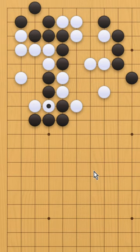If white blocks black, then these two stones are captured. And if white protects the two stones, black gets to cut through and capture the top.